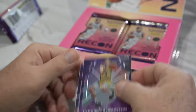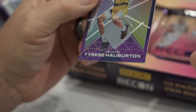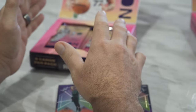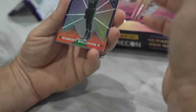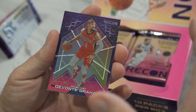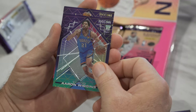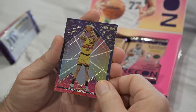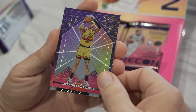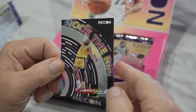Got Tyrese Halliburton. Already out of the first pack we do have some pretty significant damage on this corner. It's definitely one of the downsides of Recon with the 55-point stock — you do get a lot of soft corners. So if that's something you're worried about, that's definitely something to take into consideration. First card out of the box does have some issues. But I will agree: these look a heck of a lot better than last year, kind of Obsidian-ish with the geometric shapes. Andrew Wiggins rookie, a gold John Collins. But it is a gold instead of the silver, and then we got a LeBron James Rock the Rim — very cool.